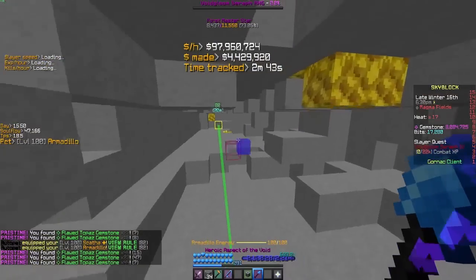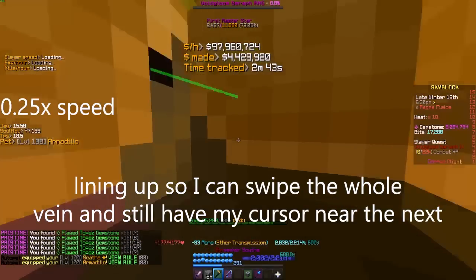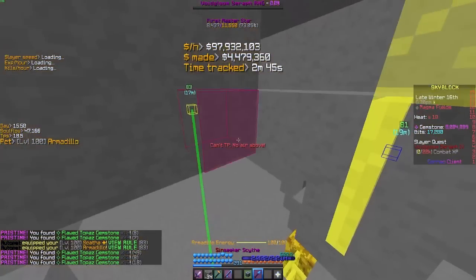Another tip is to line up your swipe so that it will end near the next vein. You do this lining up while waiting for your drill stats to update after each etherwarp.